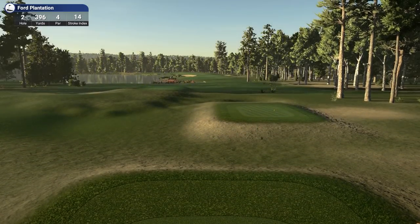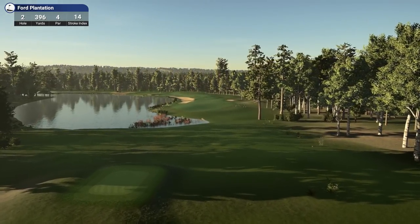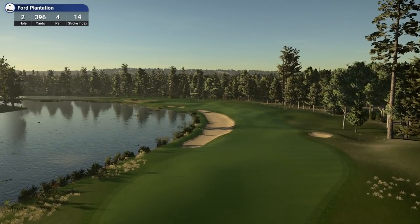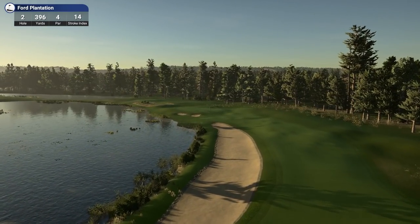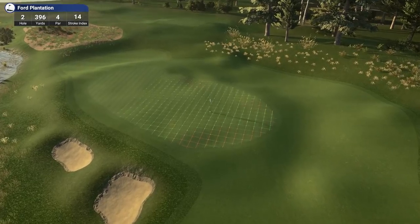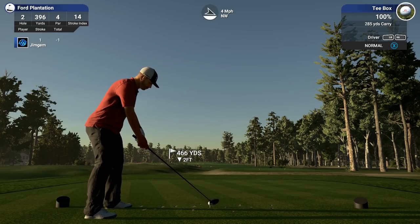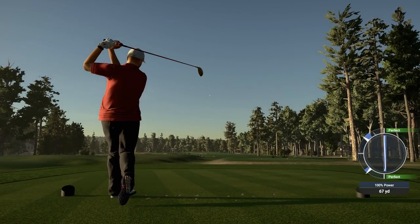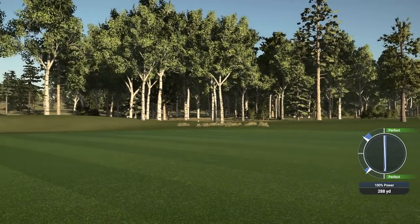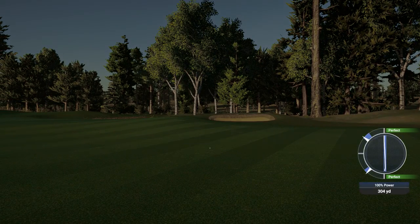Okay, hole 2 — 396 yards, par 4, stroke index 14. Looks like it's going around the water here, with nice planting at the beginning. Nice big bunker there, all the way around. We've got quite a few slopes around that green. It's a pretty short hole though, 396, shouldn't be too bad. Just over 300 yards — that should leave us a full wedge shot into the green.